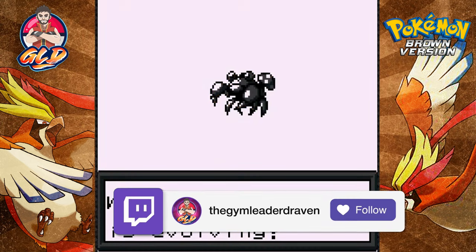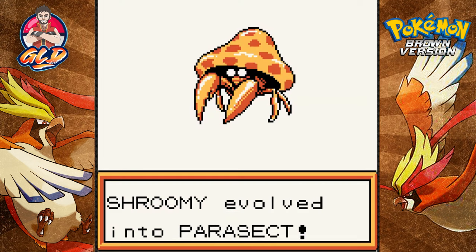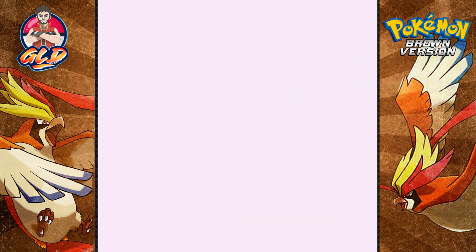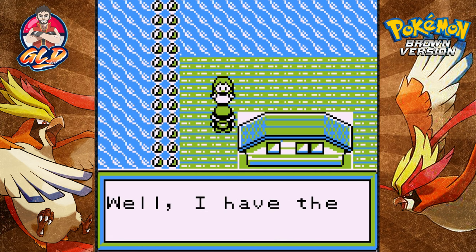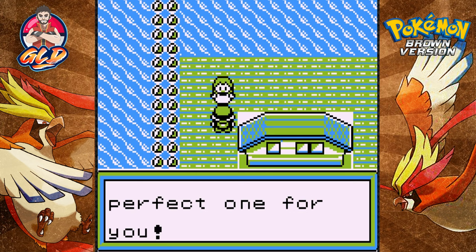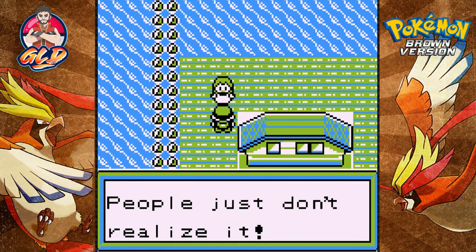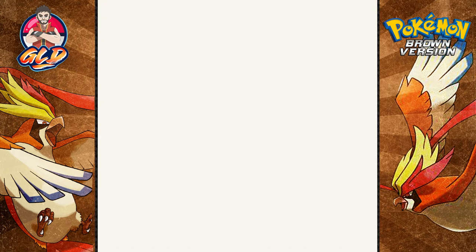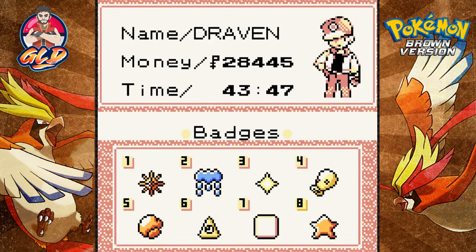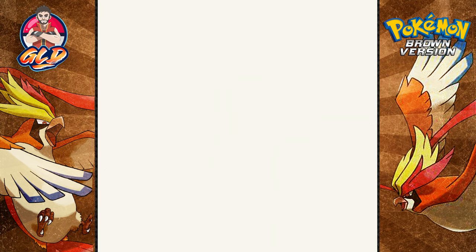Shroomie is evolving because it rode on the coattails of our other Pokémon — and after a long time coming, Shroomie has finally evolved into Parasect. What a majestic Pokémon! The Side Badge makes Pokémon up to level 70 obey you. Cheryl gives us TM Psychic — she says 'everyone has psychic power, people just don't realize it yet.' We check our badges and we've earned our final badge!